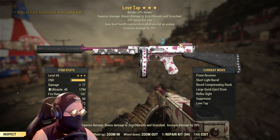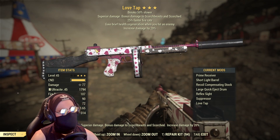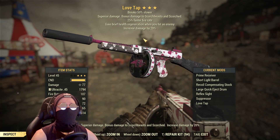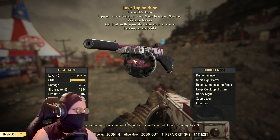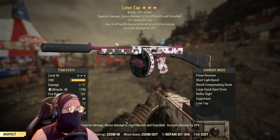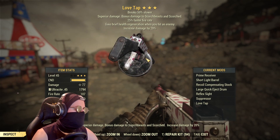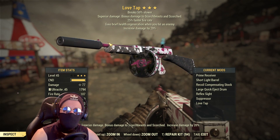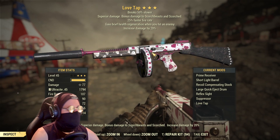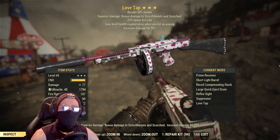So the Love Tap — a submachine gun, a good old Tommy gun with a unique skin and a unique pre-rolled legendary effect, which is not useless like a lot of them are, and you can actually effectively use this on your builds. You've got Vampire's, faster fire rate, breaks 50% slower, and a fourth perk of plus 20% extra damage, which is really nice. I've modded it here to have the ultracite ammo, so that gets you bonus damage against the Scorch Beast as well.